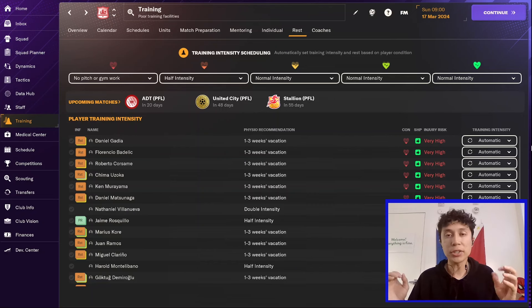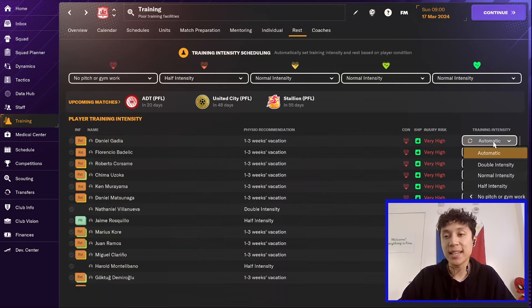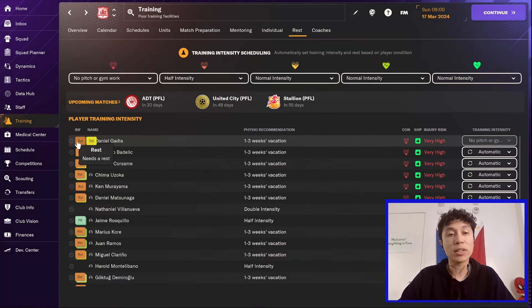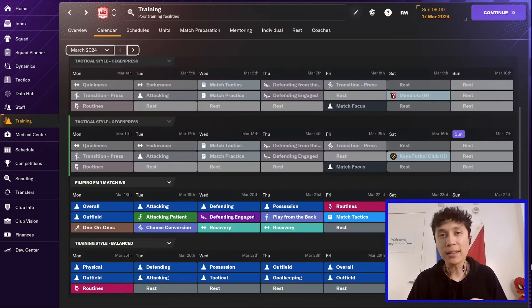The next thing we're going to try is sending each of our players on vacation. This is something you can generally only do if the physio might recommend a vacation. To do this, go to training, go to rest, and under training intensity, go to send on vacation, and we're going to send them for one week. Afterwards, he'll end up getting a VAC red icon that'll indicate that he is on vacation.